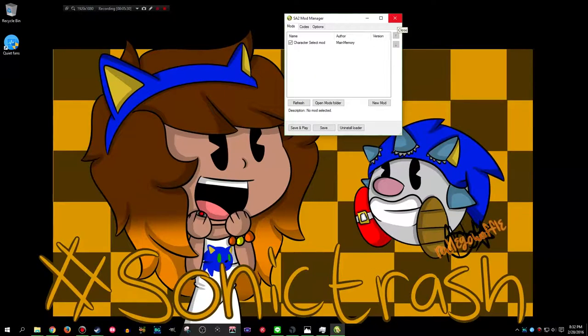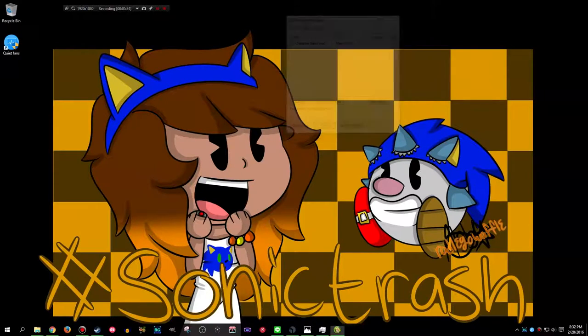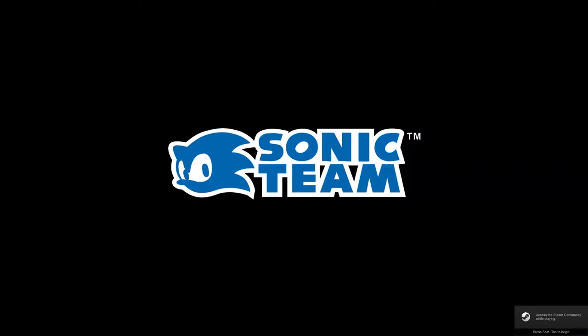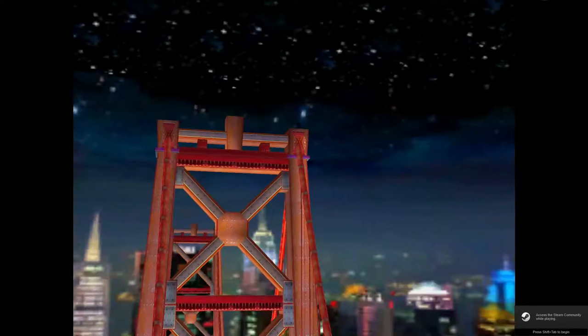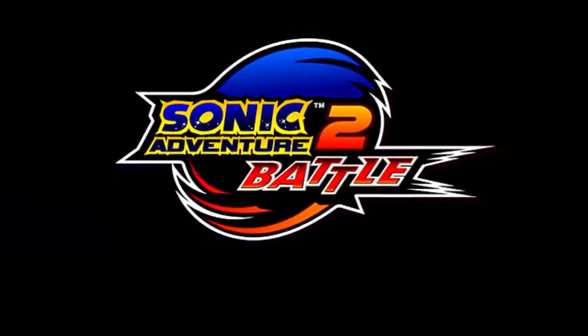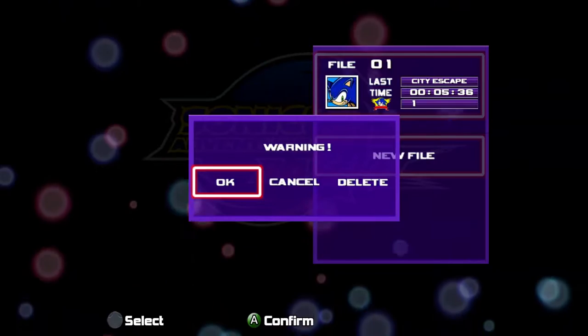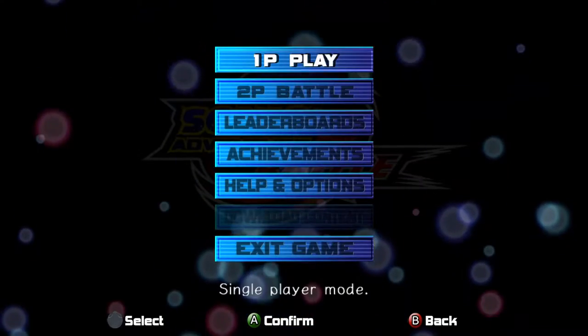That's pretty much all you need - just this character select mod. I'll have a link in the description. The nice thing about this mod is once you have this save, you go in here and save it. You can actually launch Sonic Adventure 2 from Steam and we're still gonna have that mod active and be able to be Dr. Robotnik. So like I said, I'm not sure how many levels we're gonna play this way, but that warning gets me every time.